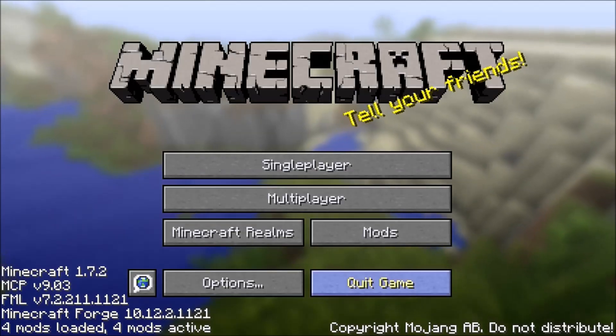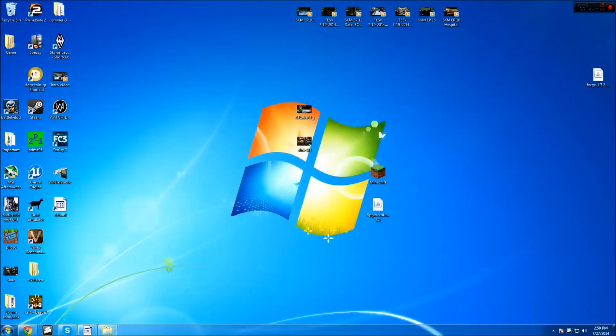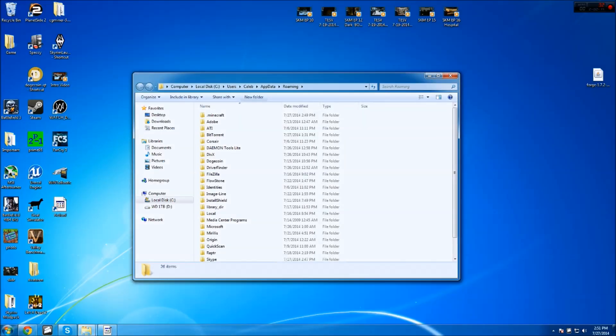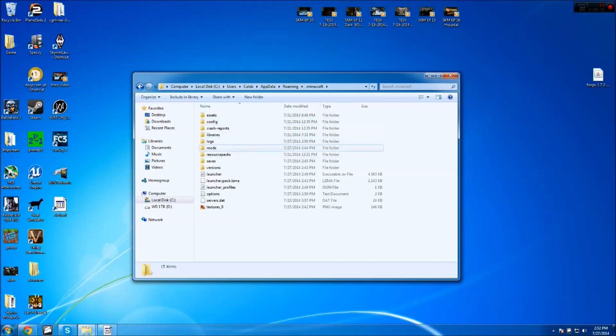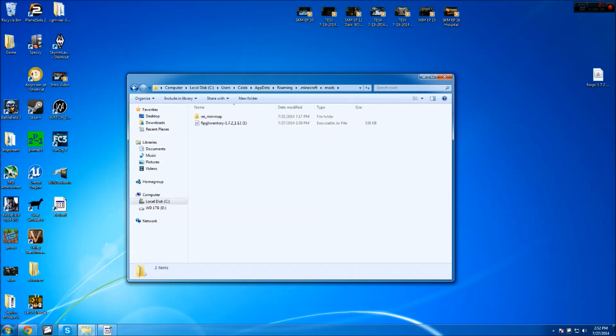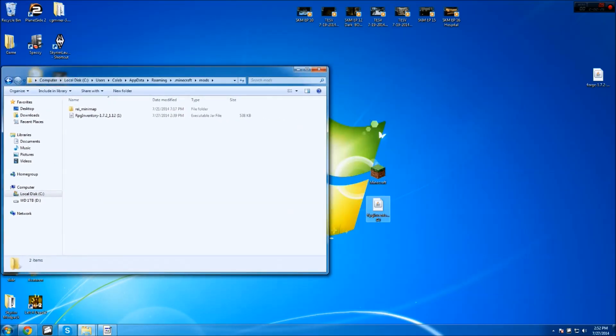Click Done and then back on your desktop, go down to your Start menu and type in '%appdata%' exactly like that, then hit Enter. Once that opens up, you should have a folder full of stuff and at the very top it should say '.minecraft' — just open that up and go down to the 'mods' folder, which should be in there now.